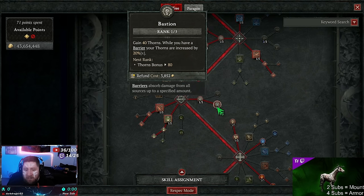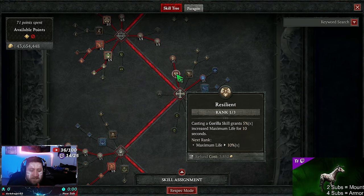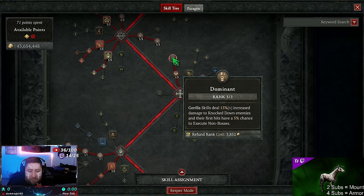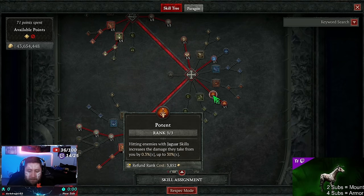Next, Patient Guard for block chance. Then Bastion for more Thorns — while we have our barrier, Thorns damage increases. The actual damage from Thorns is irrelevant; we just need it to proc our glyph. Then three points into Brilliance for more move speed, Resilience for increased max life, and Dominant — Gorilla skills dealing damage knock down enemies, which we get a lot from our mercenaries.